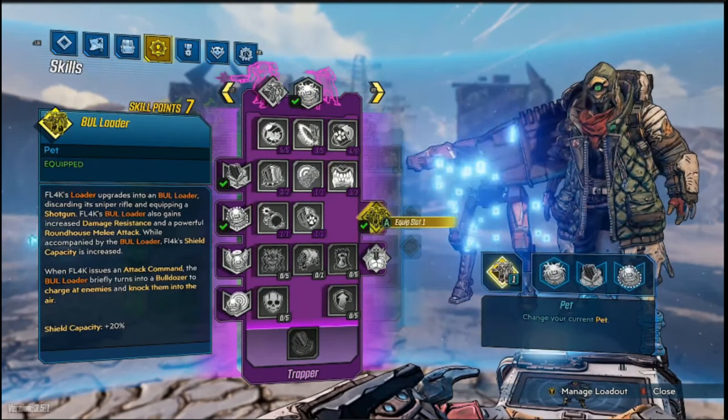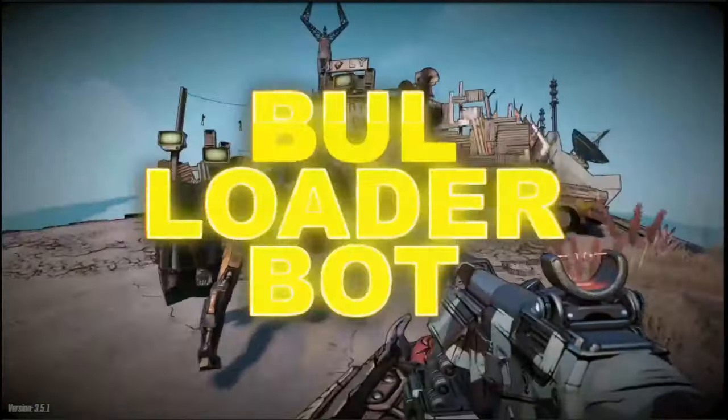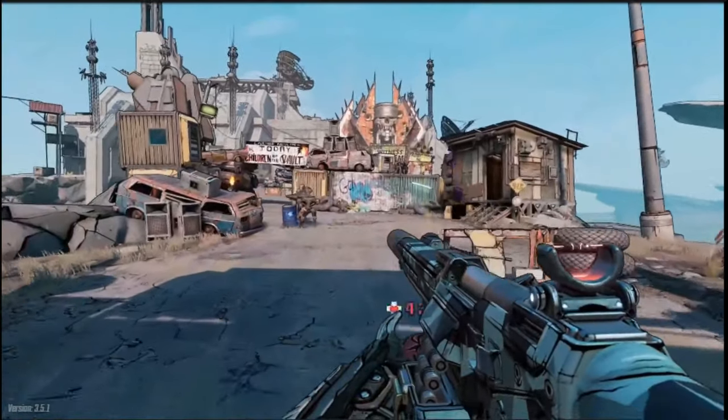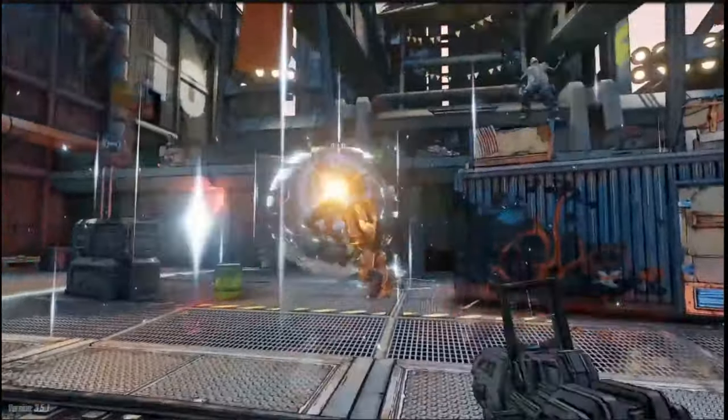Later in the tree, you can evolve the Ion Loader into a Bull Loader or even War Loader. Bull Loaders use a large shield and Hyperion Automatic Shotguns to get up close and personal. They feature a strong melee roundhouse attack and can even use their shield to knock enemies into the air.